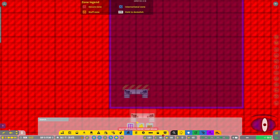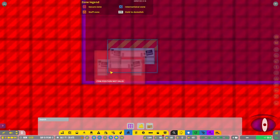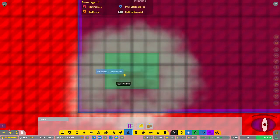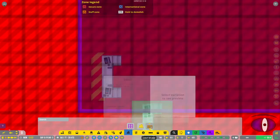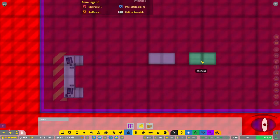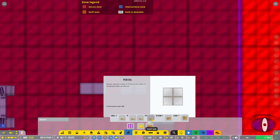I'll throw down a counter, and you'll notice there is a staff area behind it where the people working in the shop will actually stand. There's a basic shelf, a nice shelf which looks slightly better, a wall-mounted shelf which you can actually place anywhere you want, a pedestal, a medium basic, and a large basic. Those are the different shelf types you can put in a shop.